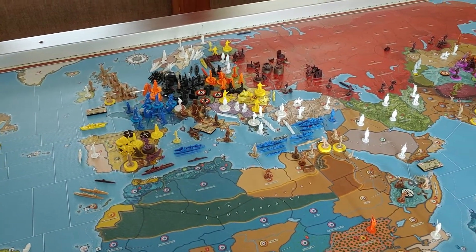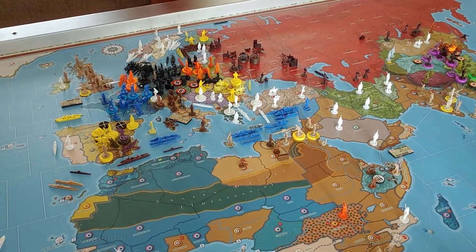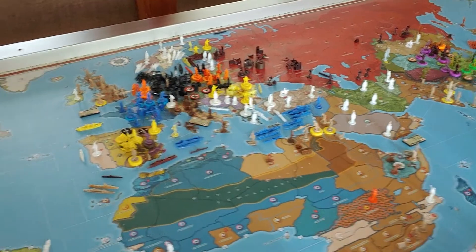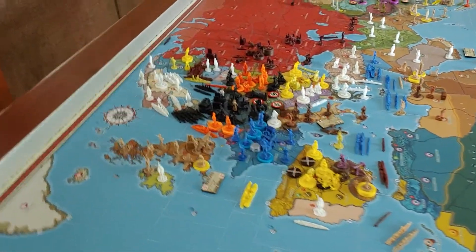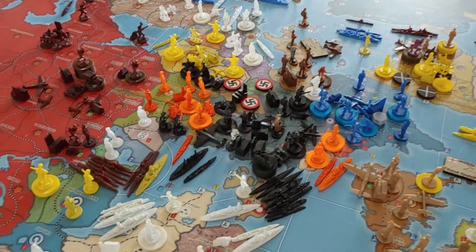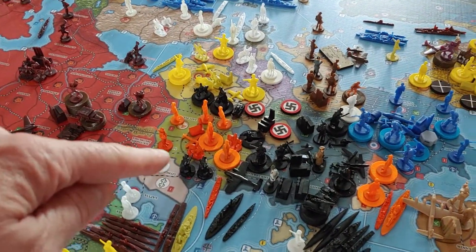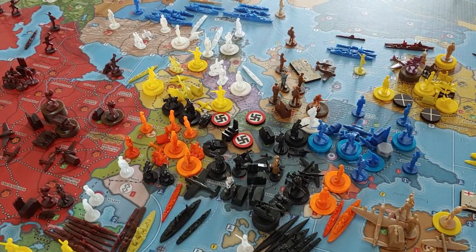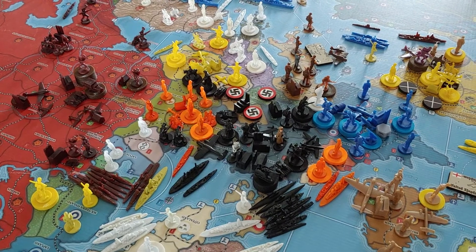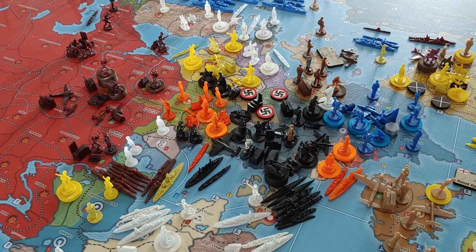I'll be turning things over to Fighting Irish for the U.S. and KMT. But maybe a good time to look at where things are at for the Axis now that they're done on turn number four. As far as Germany goes, they're at $24, which is pretty typical at this stage of the game. They had their three territories they were able to annex and have built some units in both the East and the West. We're engaged in diplomatic efforts to maintain the peace, but you always have to be prepared for war, so Germany's building up decent forces in both directions.